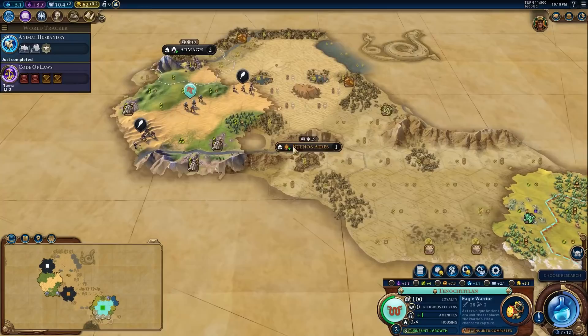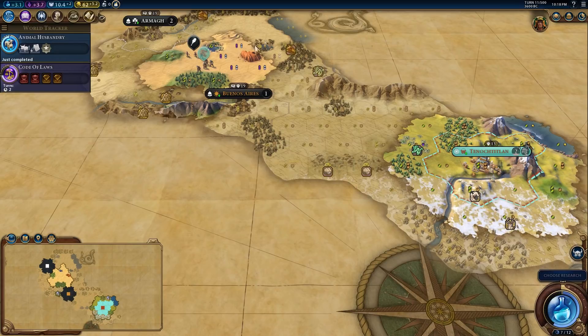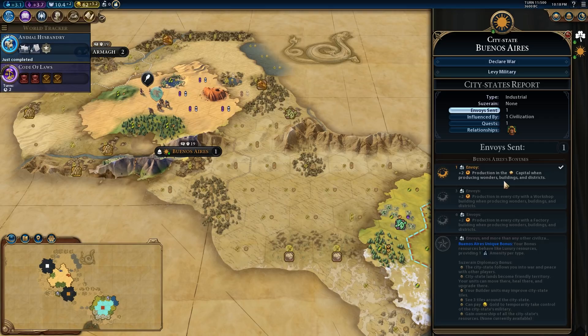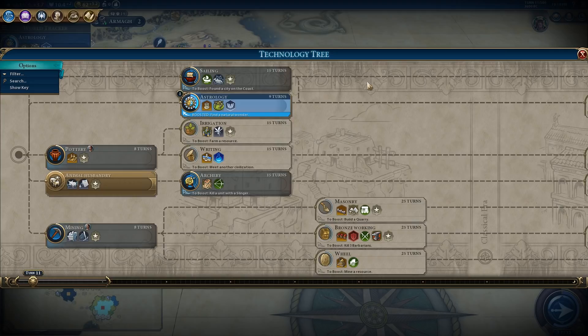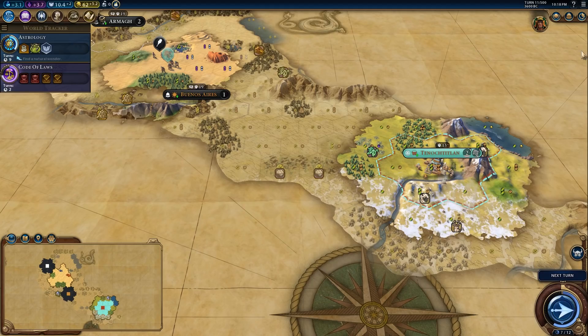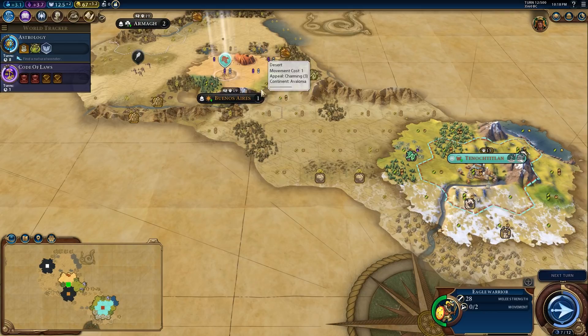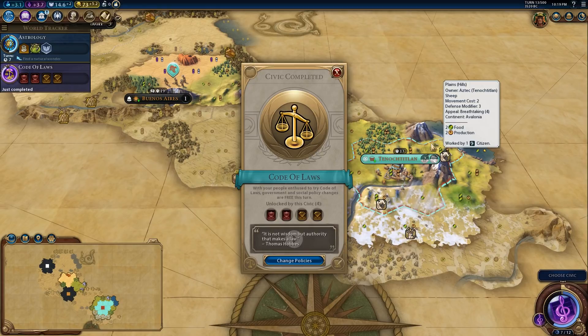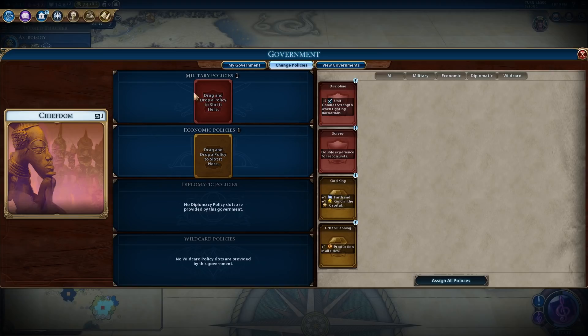We can also use the Eagle Warrior to generate builders by attacking Buenos Aires. Since we've already taken advantage of the plus two production from them, we no longer need them around. We're going to attack Buenos Aires to try to spawn builders from their units. We could alternatively go for Astrology and use that production boost to build our Holy Site, but as the Aztecs we can use builders captured from killing Buenos Aires units to build the Holy Site anyway. We've also just unlocked Code of Laws — the very first civic in the game.